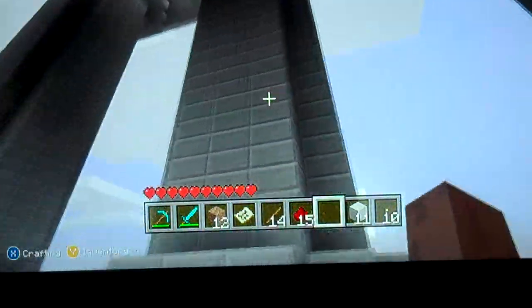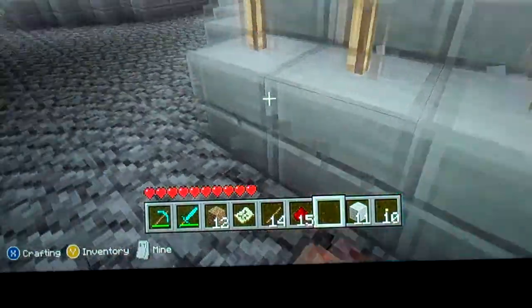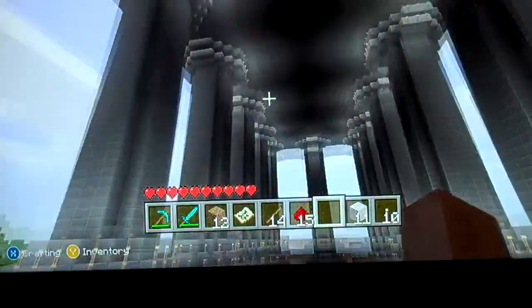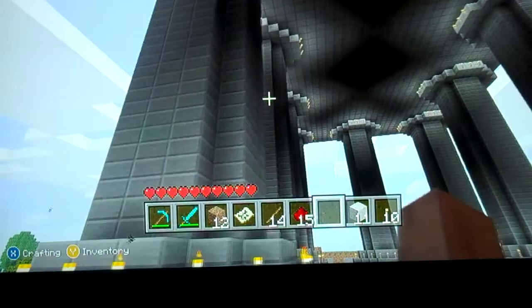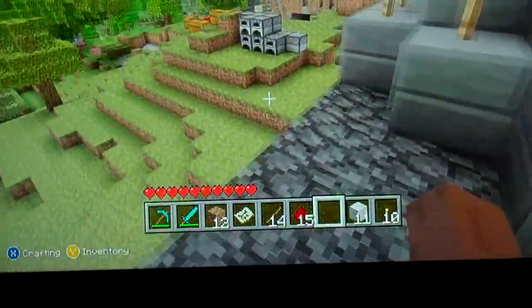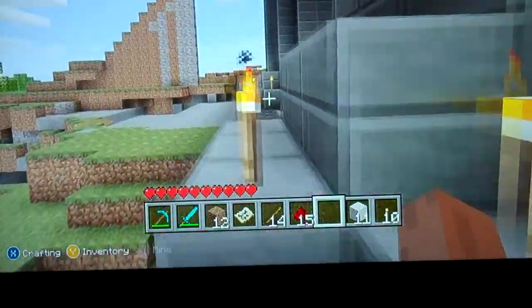There are 15 pillars made out of — all of it is made out of half stone. And they go all the way up to the ceiling, with torches all around them. This was initially going to be the Abraham Lincoln Monument.